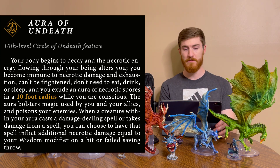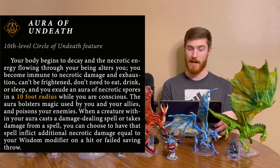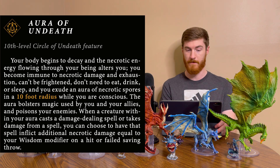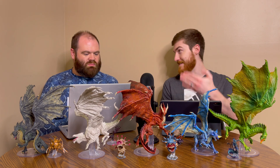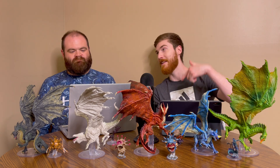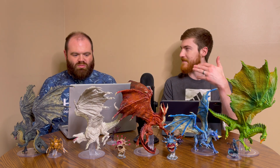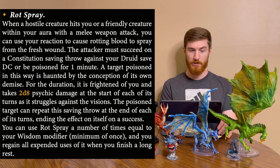With Aura of Undeath you become immune to necrotic damage and exhaustion, can't be frightened, and don't need to eat, drink, or sleep. You also emit an aura of necrotic spores in a 10-foot radius while conscious. The aura bolsters magic used by you and your allies and poisons your enemies: when a creature within your aura casts a damage-dealing spell or takes damage from a spell, you can choose to have that spell inflict additional necrotic damage equal to your Wisdom modifier on a hit or failed saving throw — applying whether you're the caster, an ally, or a nearby enemy is hit.